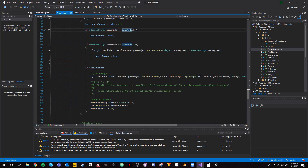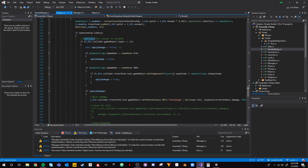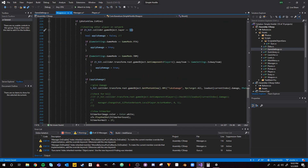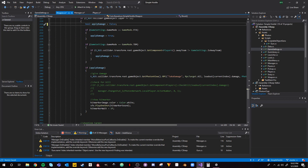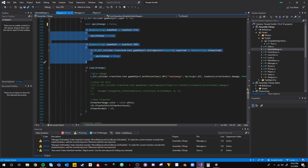Inside the weapon script, inside the shoot function — when we're deciding whether or not we are shooting another player over the network (when `gameObject.layer` equals 11) — I added a flag variable: `boolean applyDamage = false`. We're going to check whether or not we need to apply damage, and if that flag is still true after we look through the conditions, we'll actually apply the damage.